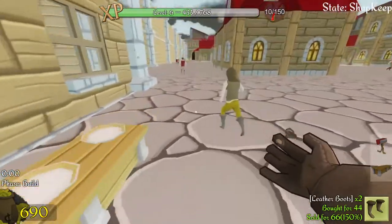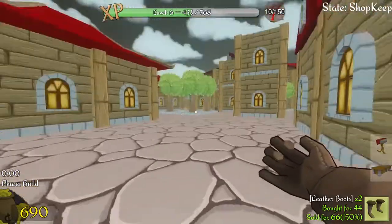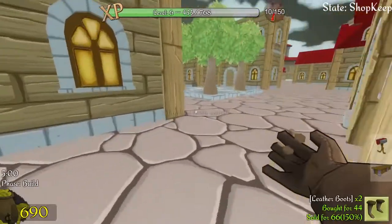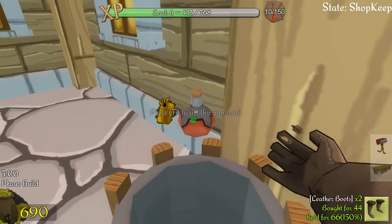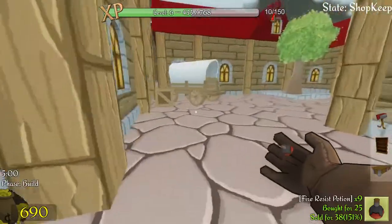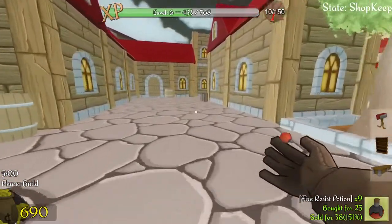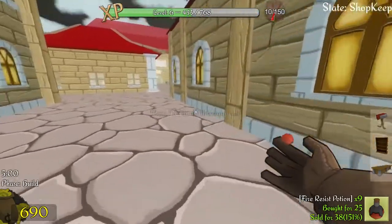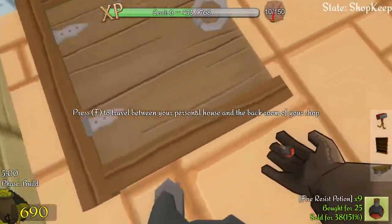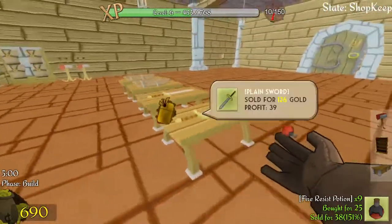We're closed for the day, but I'll go do one last sweep of the bins on that side. Make sure I've picked everything up. Fire resistance potions are very popular - that's all I've learned the last two days. I should probably look at getting more of them. There we go. I can see how my shelf is stocked - they appear okay.